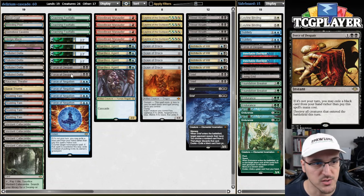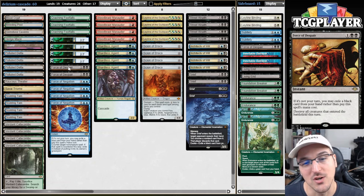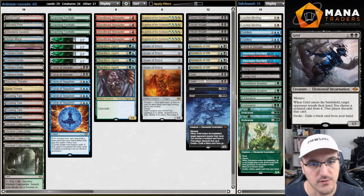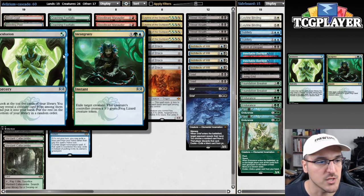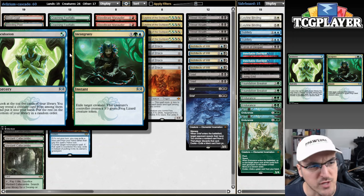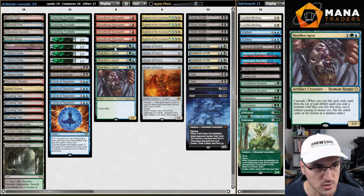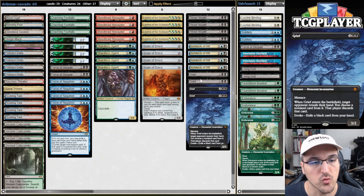We have a bunch of free spells because this format is all about free spells, so might as well have some Force of Negation and Forces of Despair. This is one of the unsung heroes of the cycle — it was actually pretty decent in its draft format. And then we have some Grief and some extra free cards. And finally, we have a very interesting card here in Incubation/Incongruity. The hybrid side lets you look at the top five cards and put a creature into your hand.